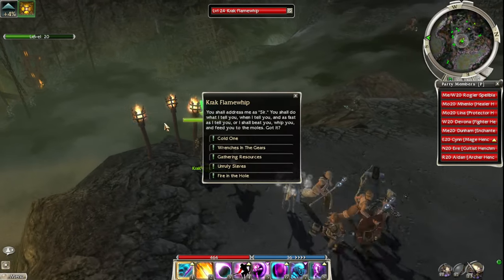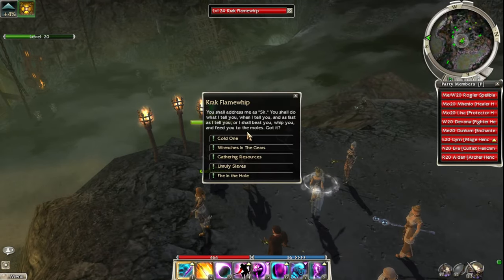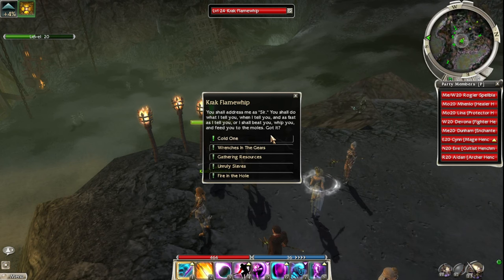He's done - let's talk to Crack Flame. Wow, there's a ton of them. Crack Flame says we should do what he tells us when he tells us, as fast as he tells us, otherwise he'll whip us and feed us to the moles.